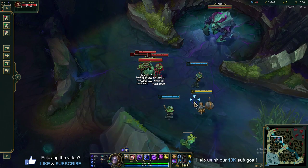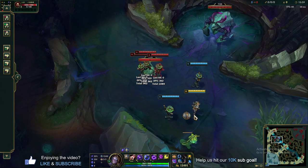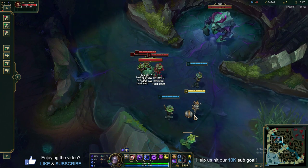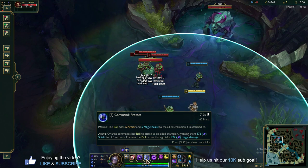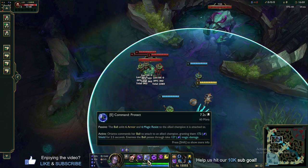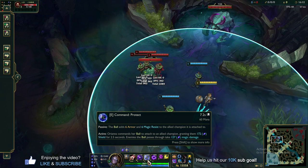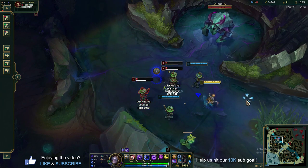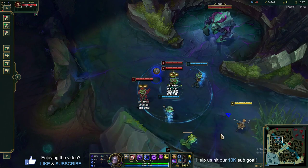There are scenarios where if you're against an assassin early and you feel like you get chunked out too easily — the classic Talon or Zed level 6 all-in — you could put a few extra points in Command Protect to get the shield up a bit more. It won't block all the damage, but it might help as you're learning Orianna. You can also rush Seeker's Armguard and max E first — some Ori players do this and seem almost unkillable against AD assassins in mid lane. It's a bit off-meta but fun, and you'll still spike eventually with your AP items.